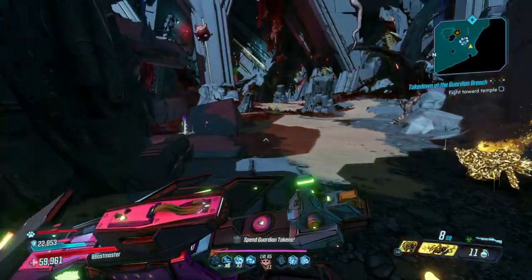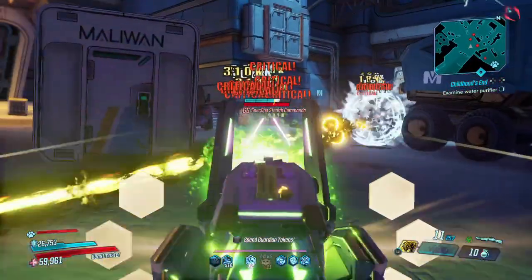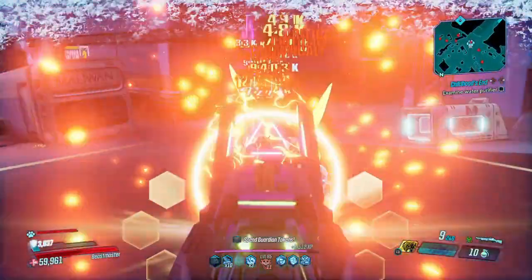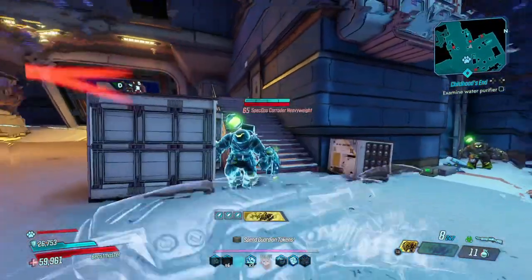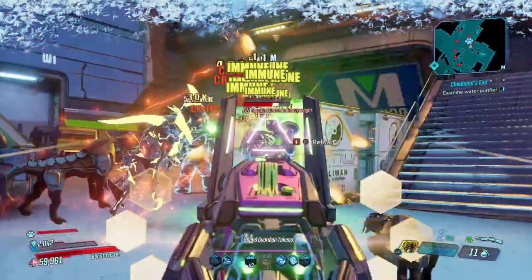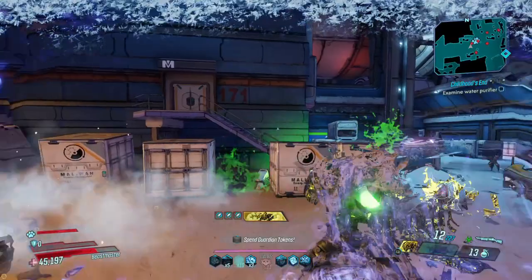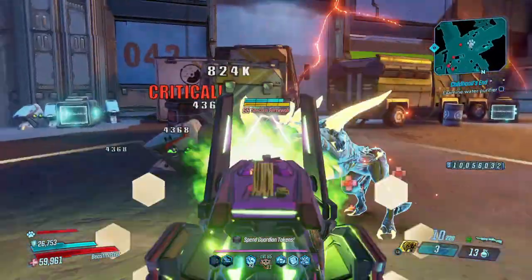We're over here at the Maliwan Takedown. Let's pop Fadeaway and wreck these guys. Also, one important thing to mention: it doesn't even matter if you're shooting at a flesh enemy with the wrong element — like radiation on an armored enemy or incendiary on an armored enemy — you're still going to heal for the same amount. The healing is just based off the damage number on the card, so keep that in mind.